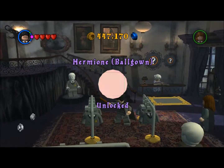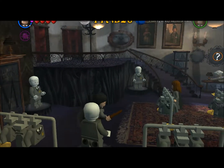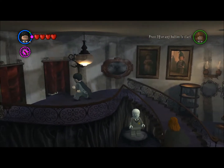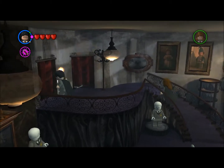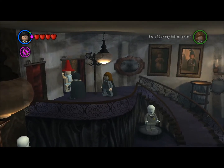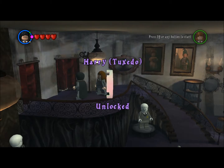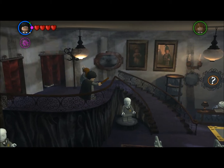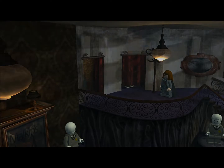And here we are in Diagon Alley. This is where you can go and buy stuff, as I've mentioned before. The green light there — that's actually kind of a glitch. And then this is the entrance to Knockturn Alley, we can't get in there just yet. So there's a few shops here: Mountain Melkins, Rogues, Eeylops Owl Emporium, and Wizard Creed's Wizarding Emporium — we'll be visiting those in a little bit.